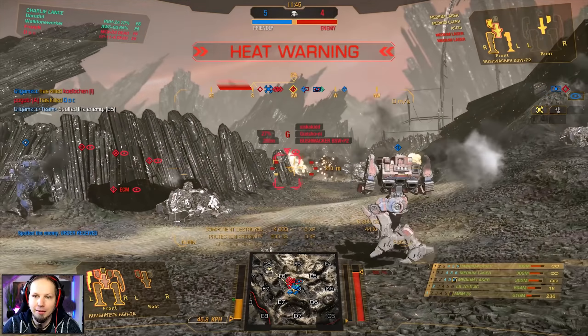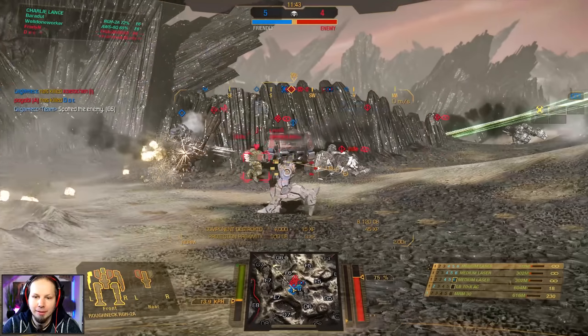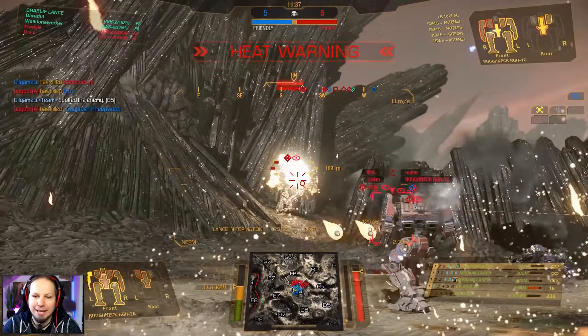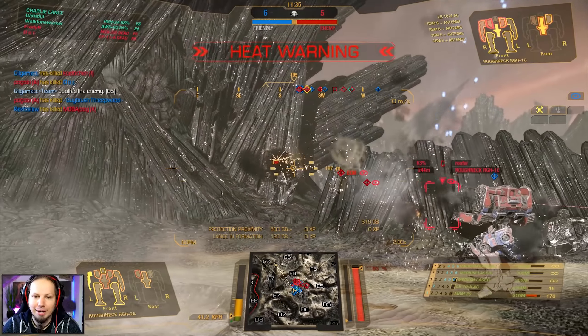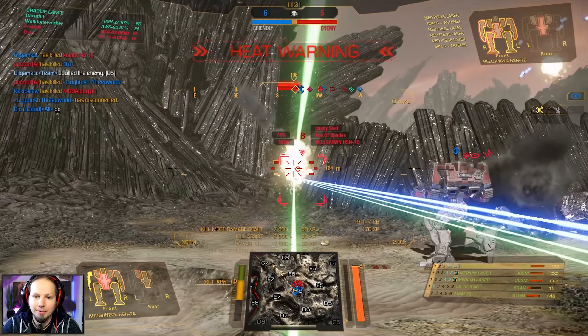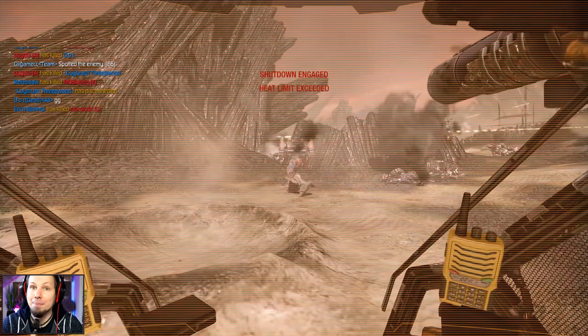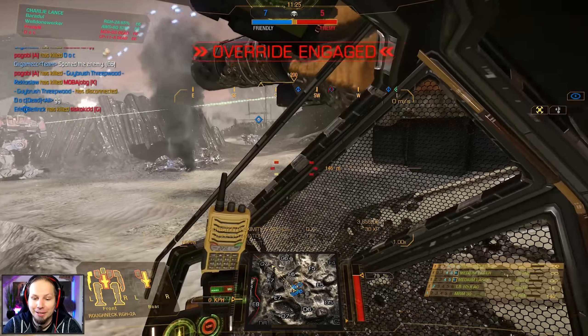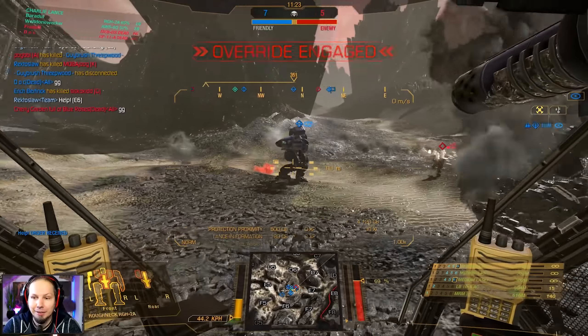Give me that Bushwacker — go for the Bushwacker Golf. That's a Piranha. MRM ammo is actually quite low. We got a kill — not I, we! I'm overheated. I didn't know I wasn't in override, so I was actually managing the heat quite well for the time being. Where's the light mech?